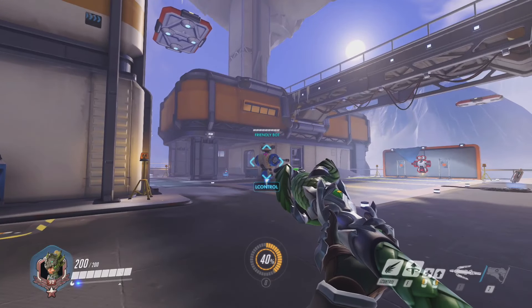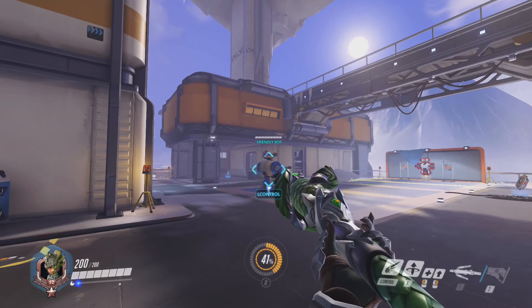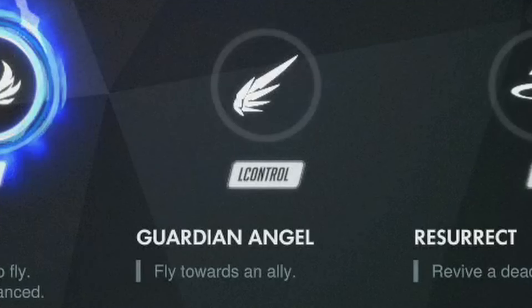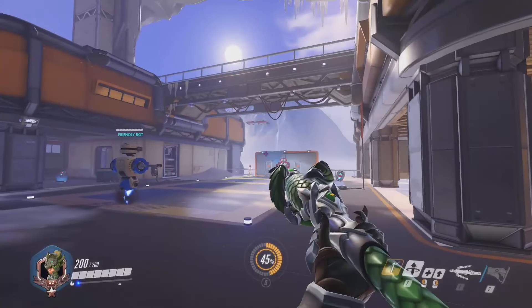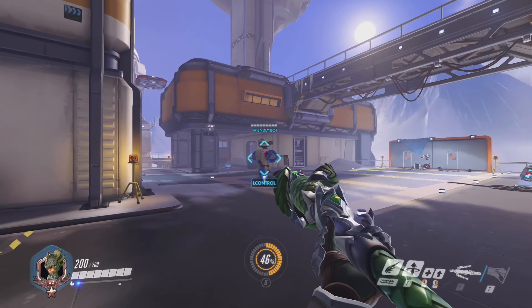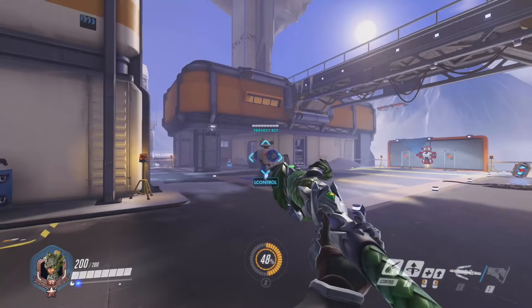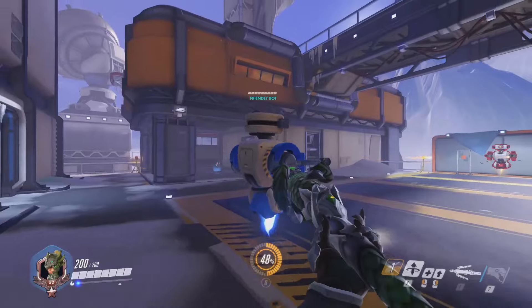The super jump requires you to use Guardian Angel, which is the ability that propels Mercy toward whatever teammate is selected. However, the split second before you use the ability, you will need to crouch. You cannot do it after you use the ability, and you cannot hold down the crouch key for over a second beforehand either. It has to be almost at the same time as when you use the ability, just directly before.